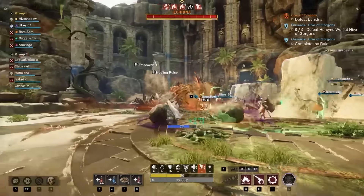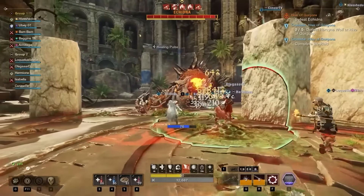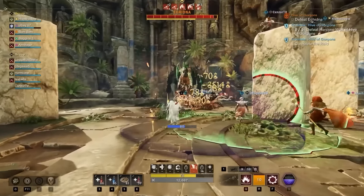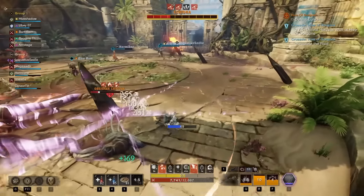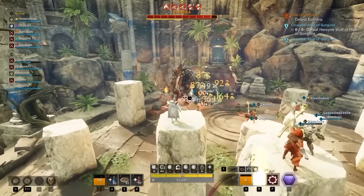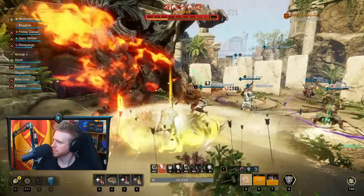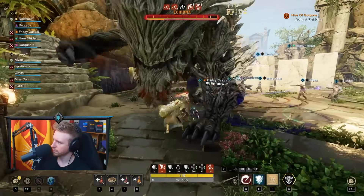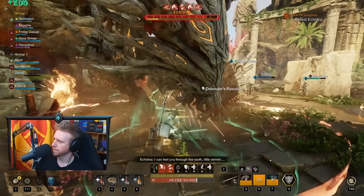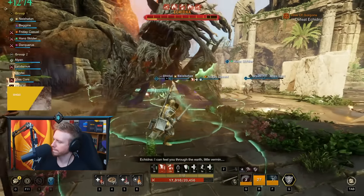Echidna is the first boss of the Hive of Gorgons and generally one of the easier fights compared to Typhon and Medusa. The main things that will kill you are the rocks mechanic, the spikes, and the jump. Melee players need to pay attention to Tail Swipe, and the tank in particular needs to watch for the Headbutt attack, which slams in front of you. You must block or dodge the Headbutt, as it will do almost all of your health as strike damage.